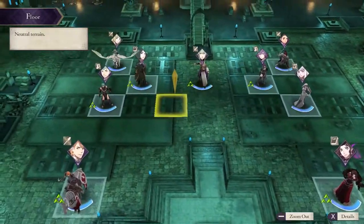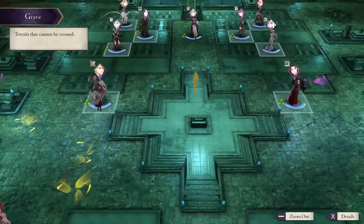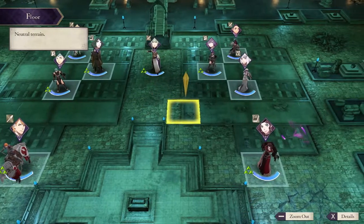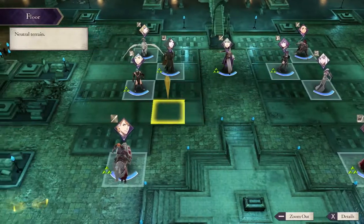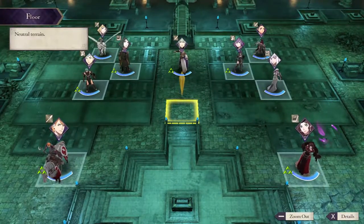Your 9 characters will be somewhat spread out. Byleth will be in the middle, and your character choices will be largely one to each side. I've got the Black Eagles house, but I'm still using Ingrid and Lysithea because they're some of my favorite characters in the other houses.